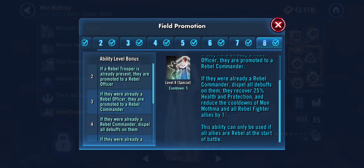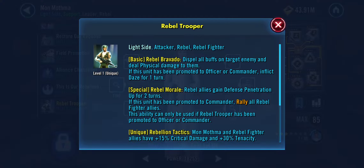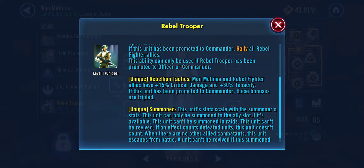Because Nest is trying to ramp up, you are gaining a bunch of buffs if you're running characters like Cara Dune, who taunts every single time she uses a basic. Characters like Nest can ramp up and take you out if you don't have the ability to stop her. But if you get a chance to promote this pet, you get major critical hit damage and defense penetration, which just drives your attack through the roof. The unique gives Mon Mothma rebel fighter allies 15% critical damage and plus 30% tenacity, tripled if it's a commander.